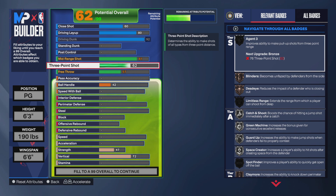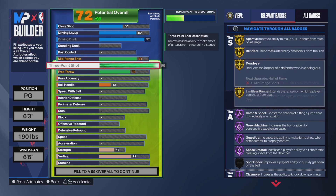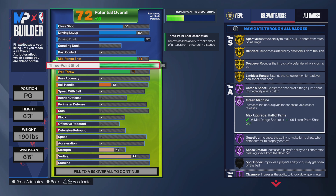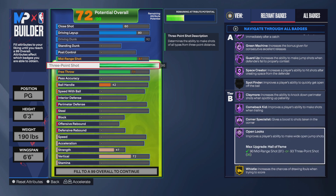And then for the 3, you want to max out to 96 so you'll be able to shoot like Curry. You get all those silver and gold shooting badges. That gives you agent 3s, blinders, deadeye, and limitless range all on gold. And then you get catch and shoot, green machine, guard up, space creator, claymore, comeback kid, corner specialist, and open looks all on hall of fame.